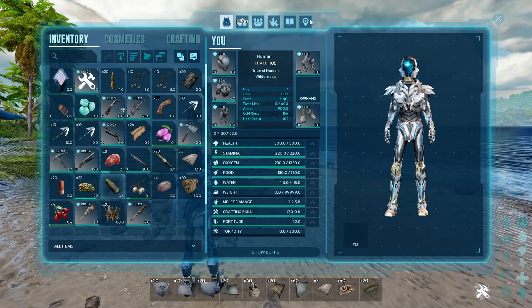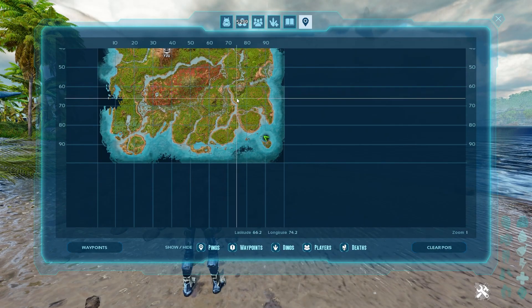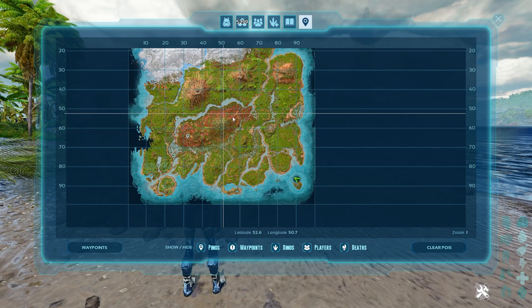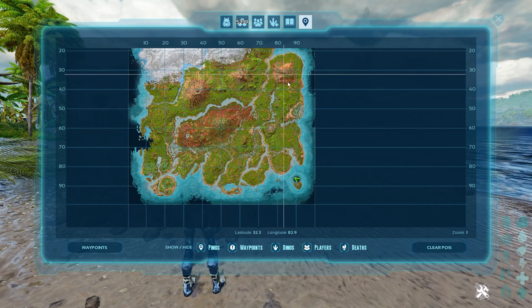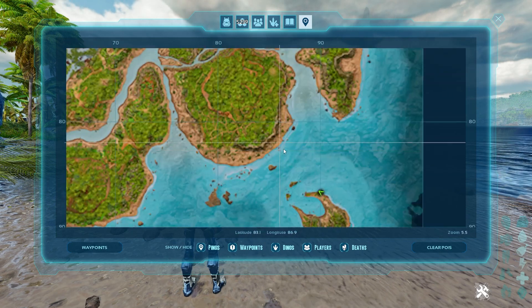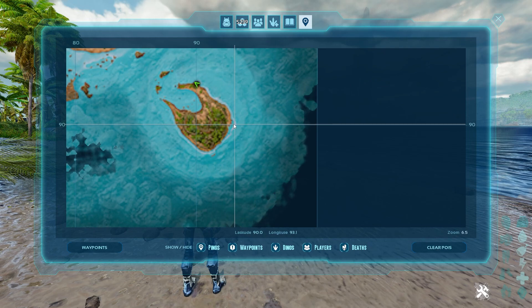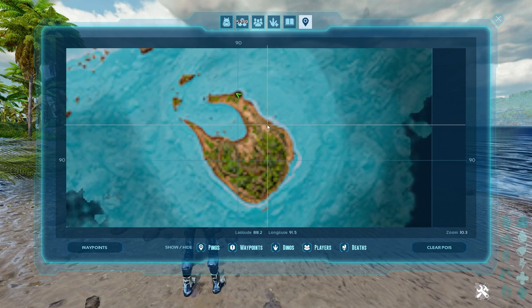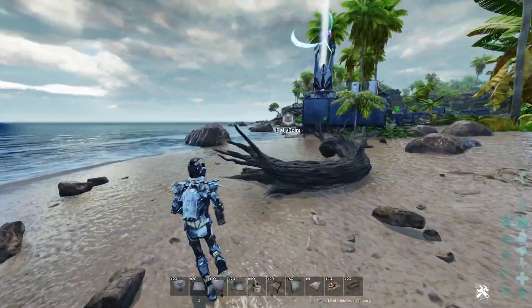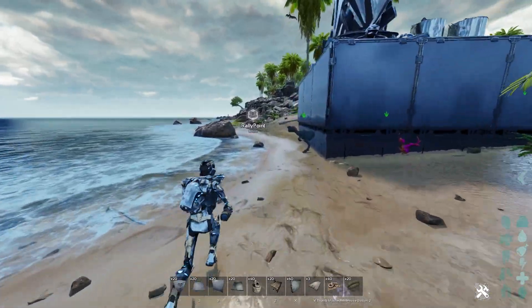For this next one, I want to show you how the map pin works. You go in your inventory, you click the little map icon up there on the top right, and then you can actually set a rally point anywhere you want, and then from there it'll just literally tell you where you have to go. So I'm going to set a rally point right here, and then from there I'll be able to see it, and it stays there the whole time.